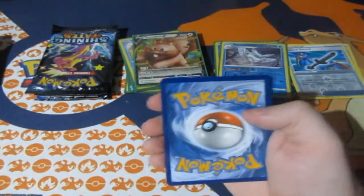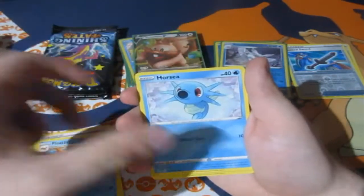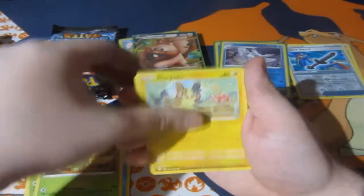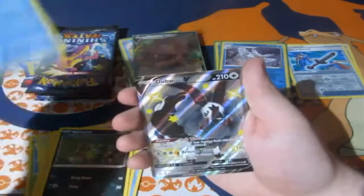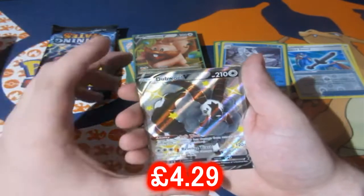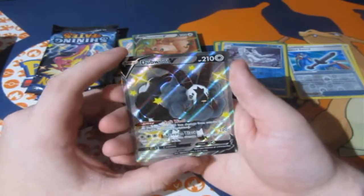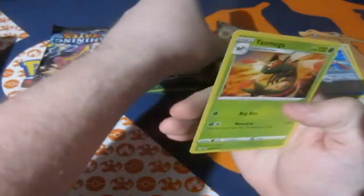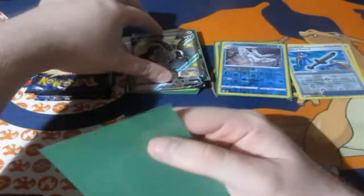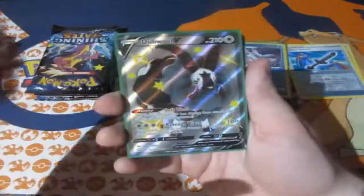We've got ourselves a code. Let's have a looky — Water Energy, Tropius, Gym Trainer, Floatzel, Horsey, Grookey, Morpeko, a Spinarak, a Breezel — let's go! It's a shame we do have this one, it was the first shiny I ever pulled — the Modo Hall Double V, very nice! Very good card to have, and a Yangmega. We've got some cards to sell on to Geek Retreat — Geek Retreat, hopefully you're watching, Double is coming to you soon!